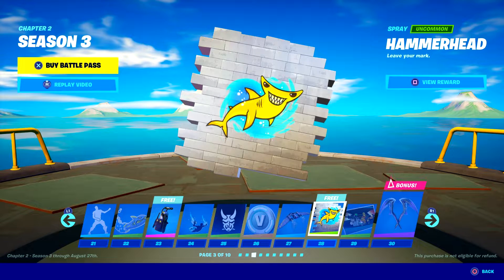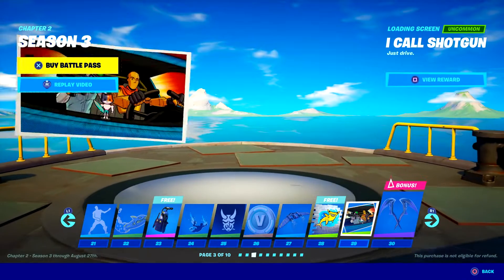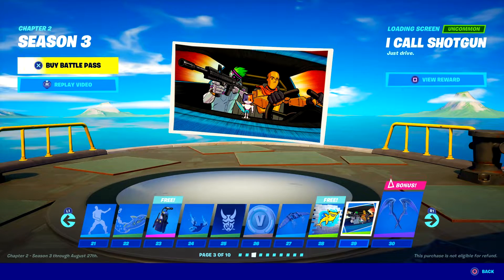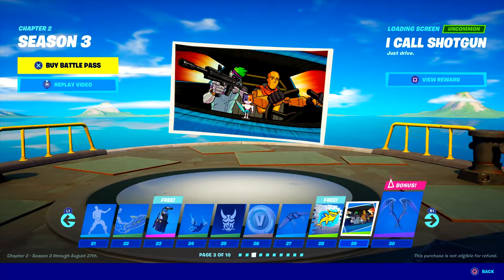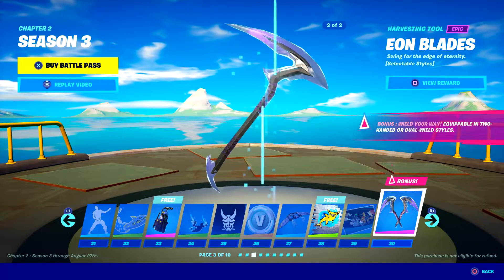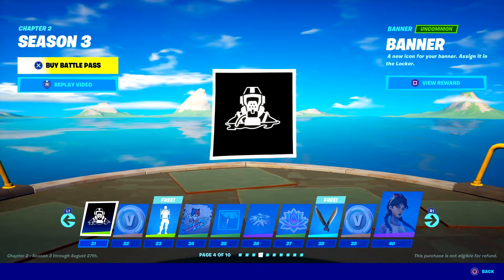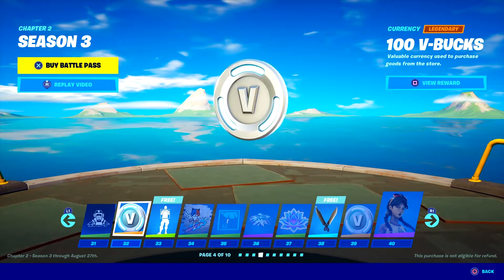So there are sharks in the game — there's a spray of a shark. That's not the type of shark that is actually in the game, so maybe the shark will actually appear later on. I really like that loading screen — that dude kind of looks like Ninja. Once again we have some double-ended blades, and there's the single version of the blade too. Some more V-Bucks.